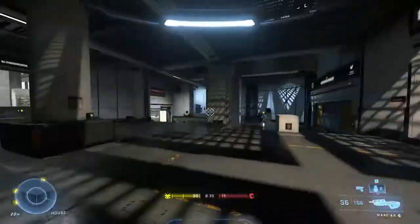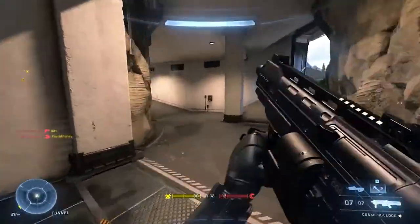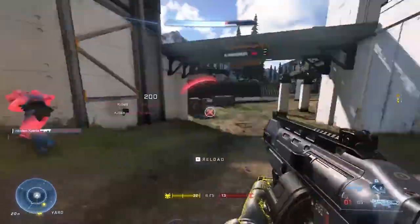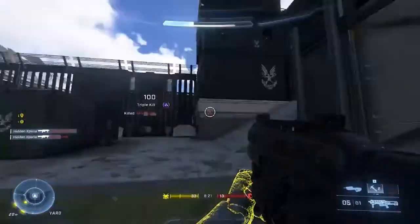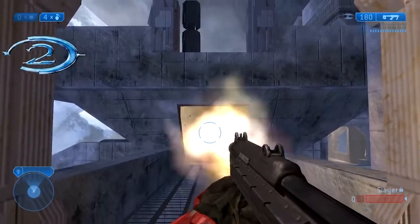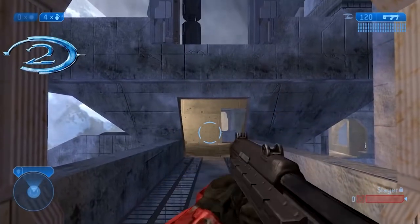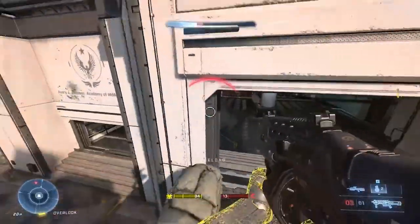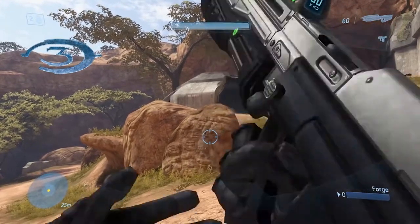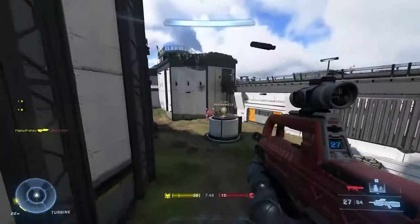I still found myself choosing the BR or other precision weapons over the AR. When you use smart scope with the AR you can't descope, which solidifies it as a close to mid-range weapon. I think that's intentional — in previous Halos it's always felt more like an SMG. In Halo 1 it was basically an SMG, and Halo 2 just replaced it with an SMG. This change makes it feel like an actual rifle.